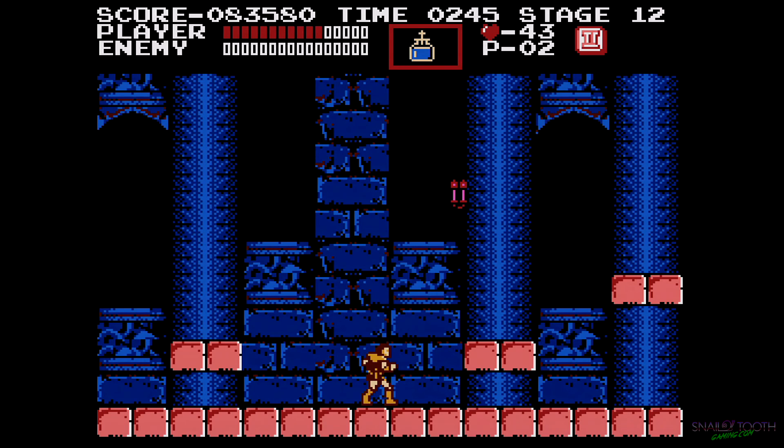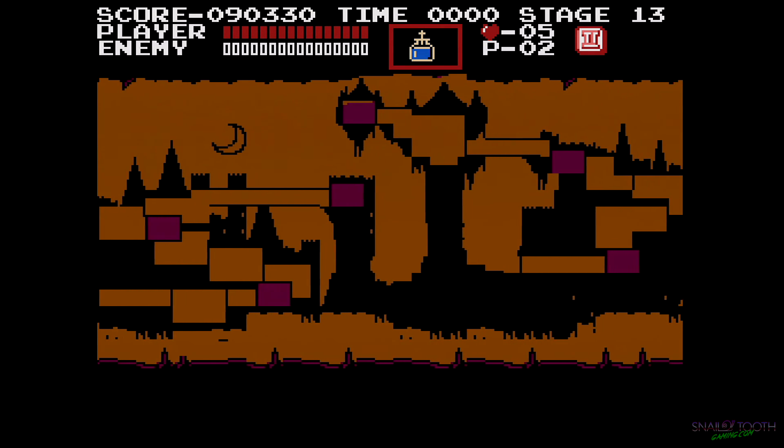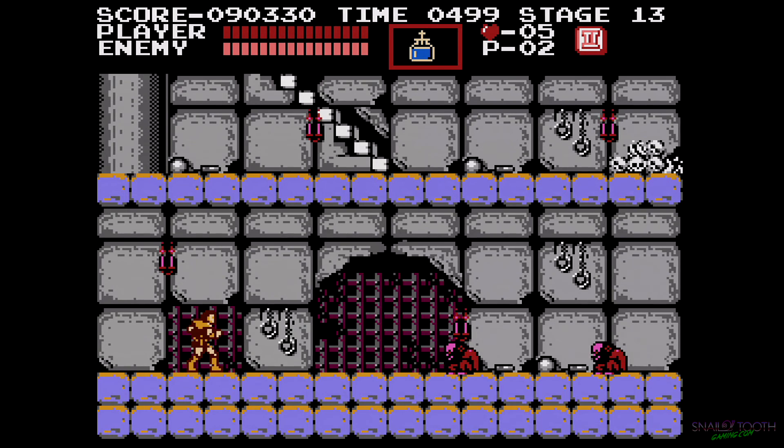That worked out alright — I was almost dead. So if you get game over and have to fight Frankenstein's monster without the holy water, and you don't get super lucky with the tile, the throwing knife doesn't really hurt him that much — it takes two throwing knives to take off one hit point. Just use your whip and hit Frankenstein in the head and dodge the hunchbacks. You'll be okay after a few tries, probably.